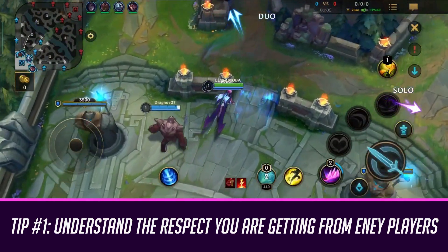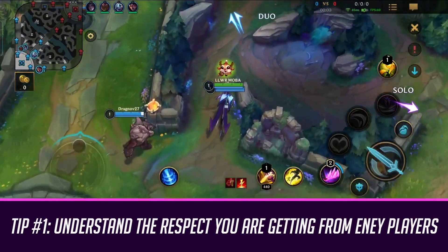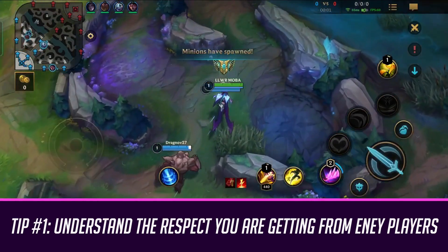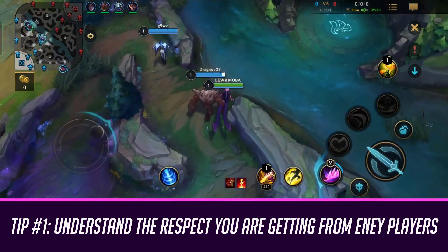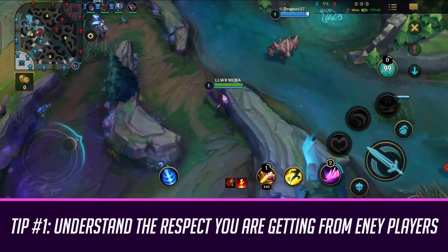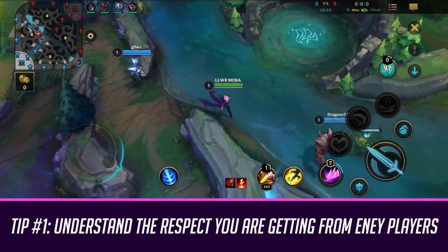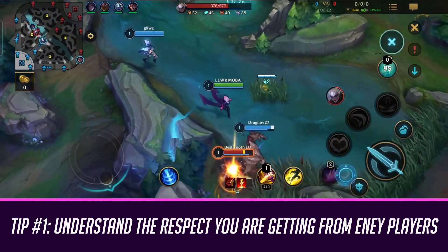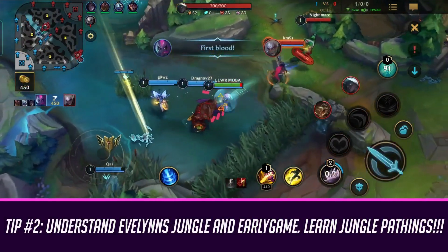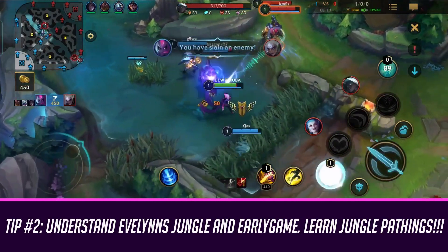The thing you need to know with Evelynn is that after you hit level five, you have a huge power spike and you should be constantly ganking other lanes — unless there is absolutely nothing to gank, or you're too low to make plays. As soon as your ult is up, you should be looking for ganks and plays. Really look to punish people in lower elos.